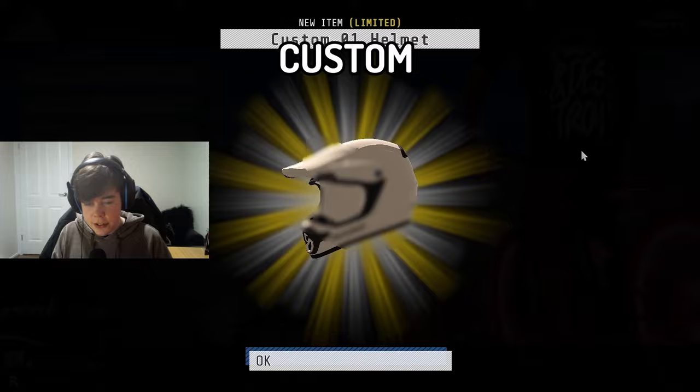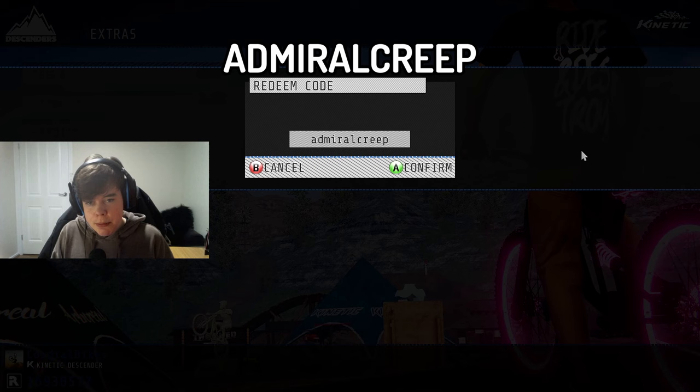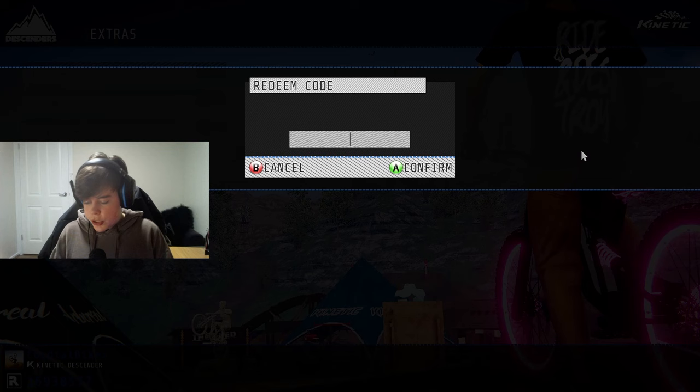The next code is a bit creepy — it's going to be 'admiralcreep'. This is actually going to let you redeem a jersey for Admiral Creep. It's going to give you this little message saying 'monkers monker' and then give you this sweet jersey. For some reason mine's a little bit blurred but it should be fine.